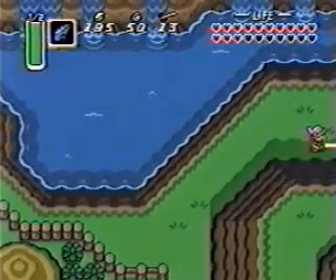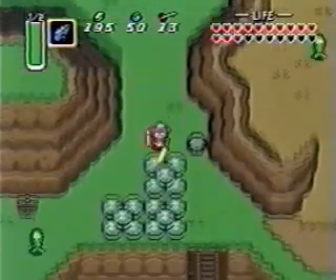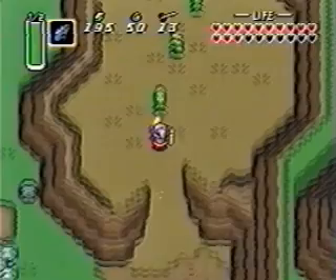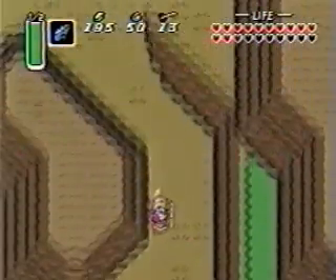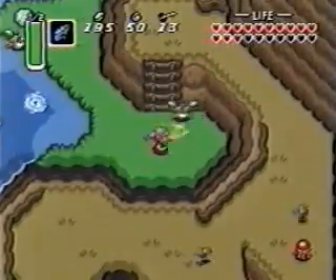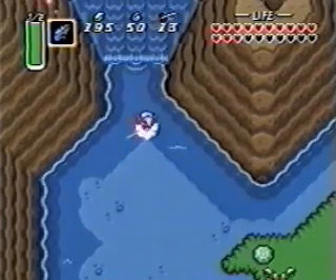Make your way to the upright portion of the map using your magical flute, and follow this trail to Zora's domain. You're almost there. Now enter this waterfall.